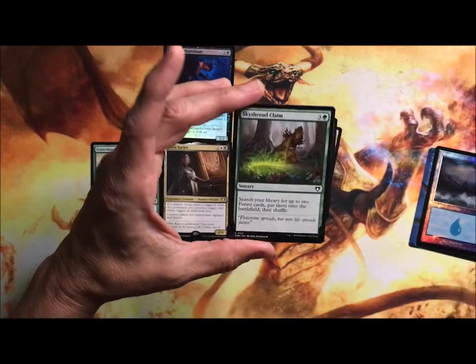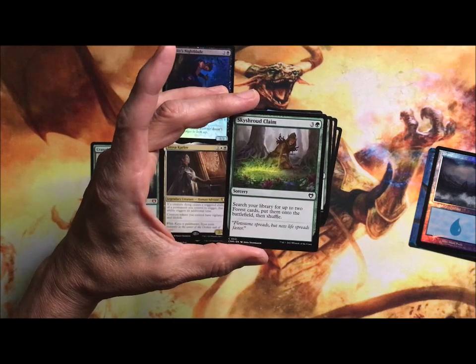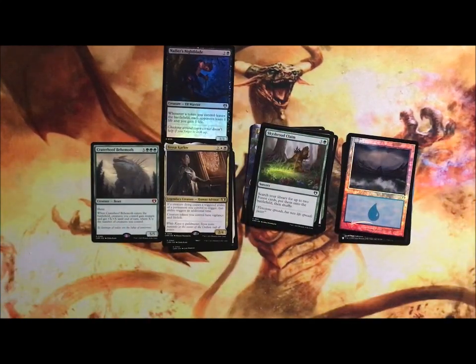Sky Shroud Claim: sorcery — search your library for up to two Forest cards and put them onto the battlefield. Just in case you've totally run out of mana. Anyway, that's it — a little something for everybody's Commander decks. I hope you liked it and we'll see you tomorrow.